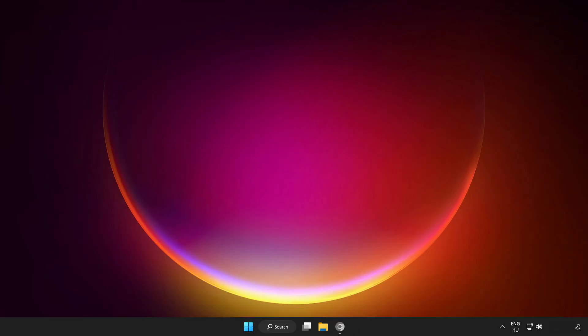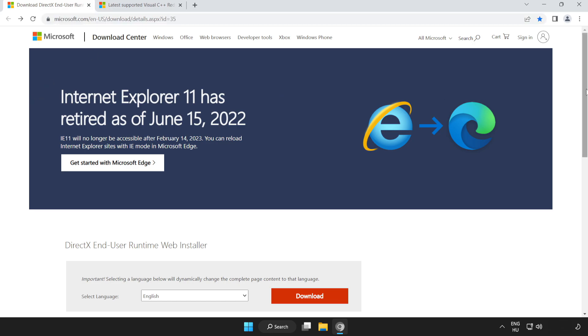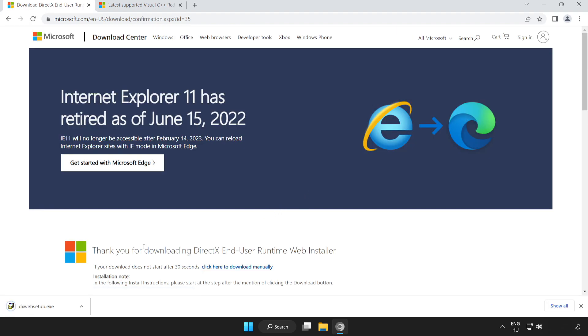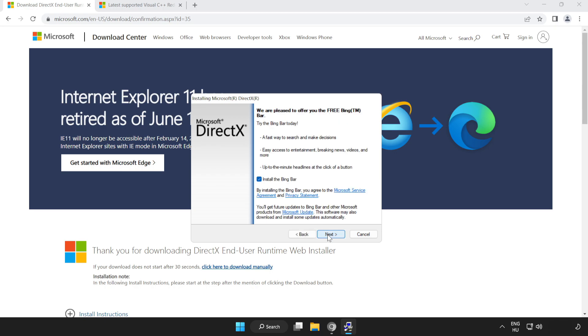If that didn't work, open your internet browser and go to the website linked in the description. Scroll down and click Download. Install the downloaded file. Click I accept the agreement and click Next. Uncheck Install the Bing Bar and click Next.